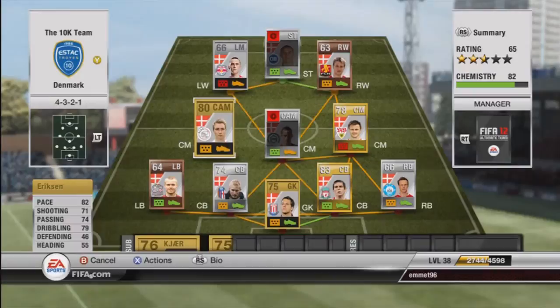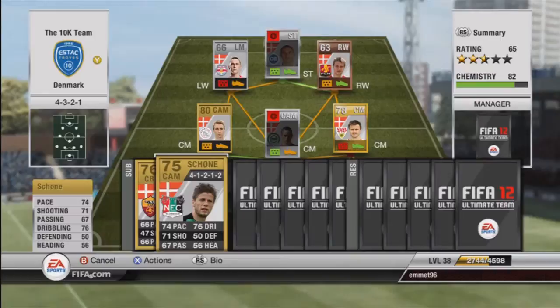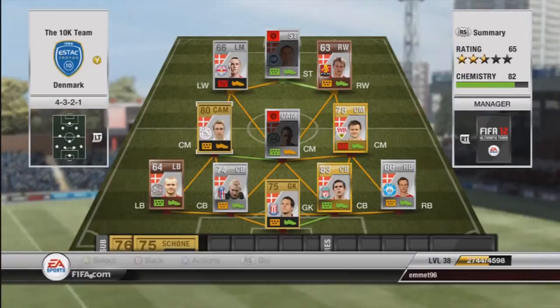So now at centre attacking mid, we also have Ericsson with 82 pace, 71 shooting, 74 passing, 71 dribbling — very good player to have. He actually got injured, so I went off and bought Schoen, who's also a very good player — 74 pace, 71 shooting, 76 dribbling, and he scored a couple of nice long shots. Ericsson cost me 650 coins, Schoen cost me 350. I recommend both of them — it's really your preference, I advise buying both and seeing which one you play better with.